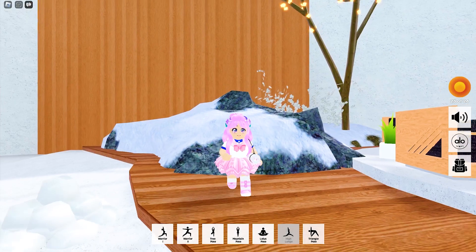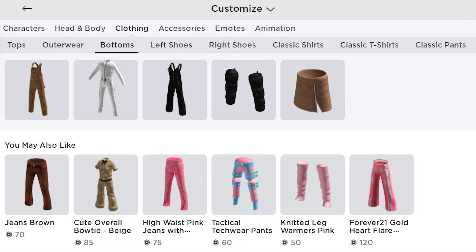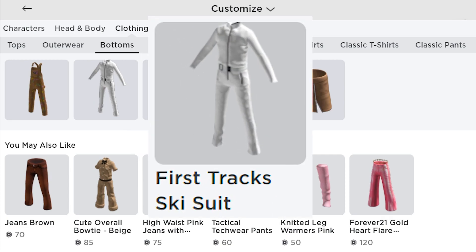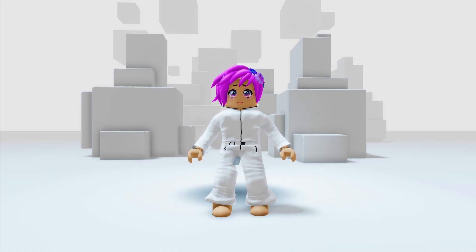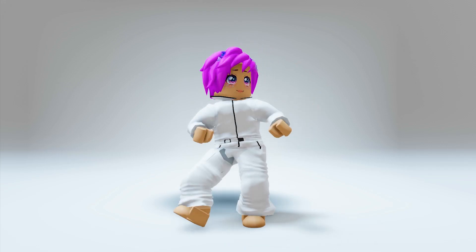Let's go check our inventory. In clothing, go to bottoms. You will get this first track ski suit. Let's try this on. OMG, it looks great on me. I look really funky.